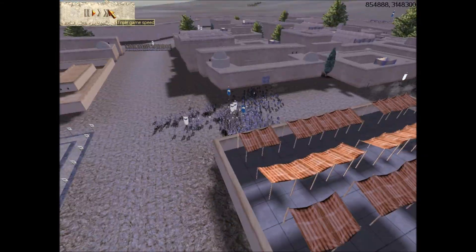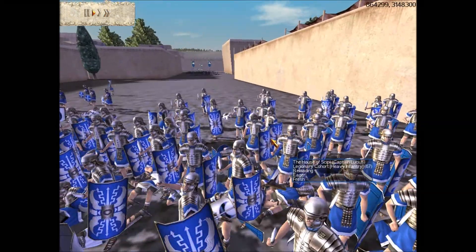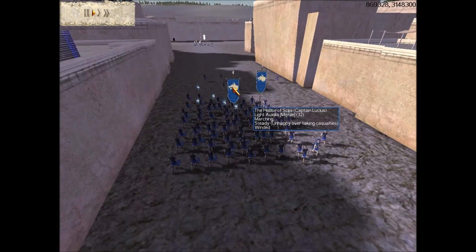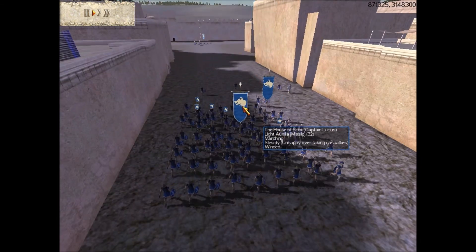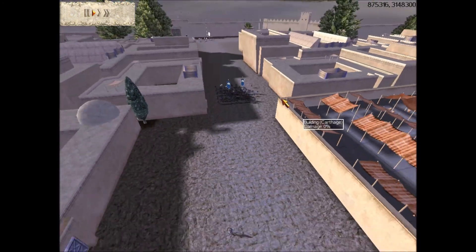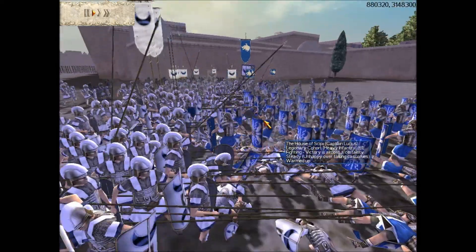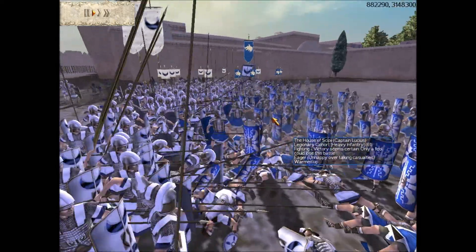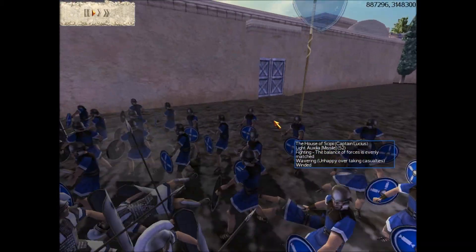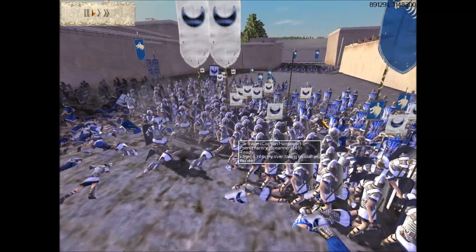Sorry if I haven't really been focusing on the action — I just wanted to squeeze in some history. We have thirty-two and sixty-six light auxilia marching up here. We have these Legionnaires which are being hard to kill — these pikes should be doing some damage. My spearmen are in to help defend our point.